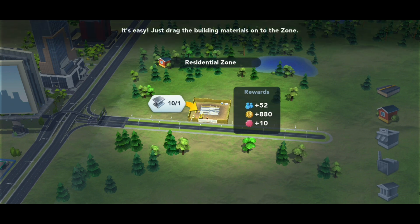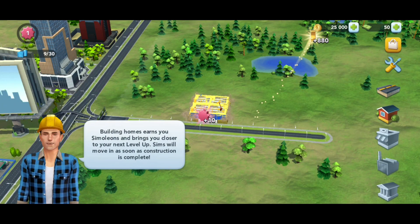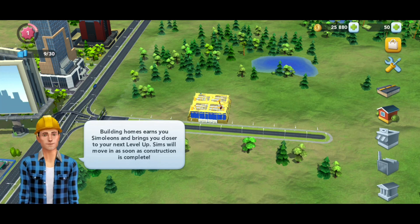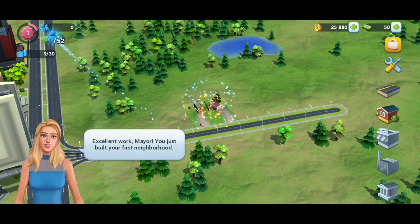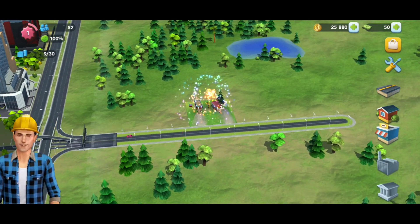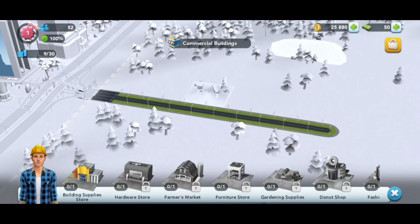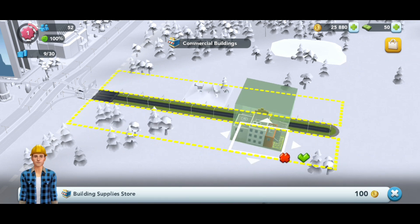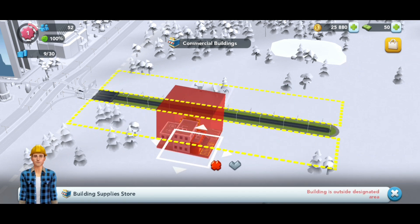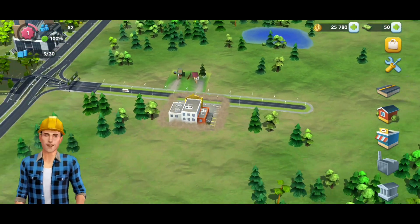If you click on iron, you can place it. If you want to make a building, you can build it. I am going to use a building here. Now we are building a supply store — we are doing a store. It's a grocery store, it's a supply store.